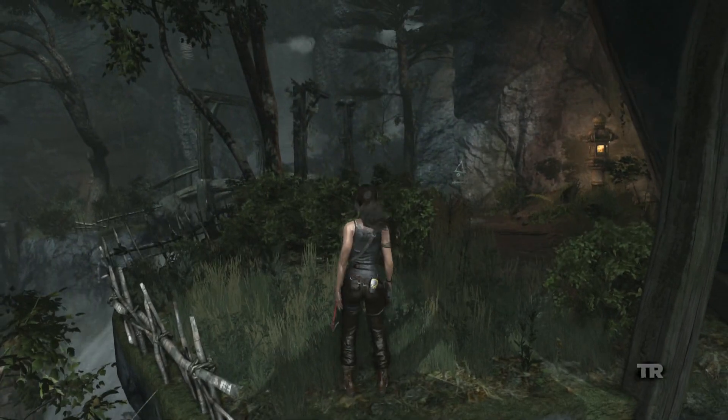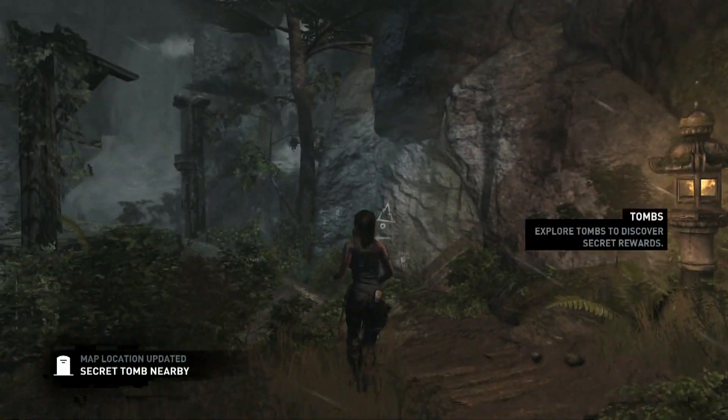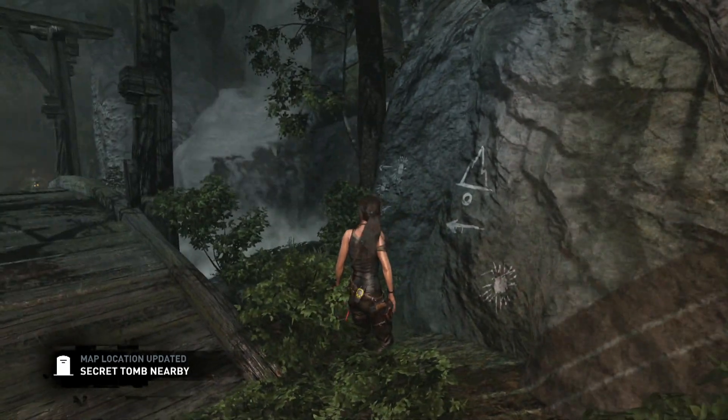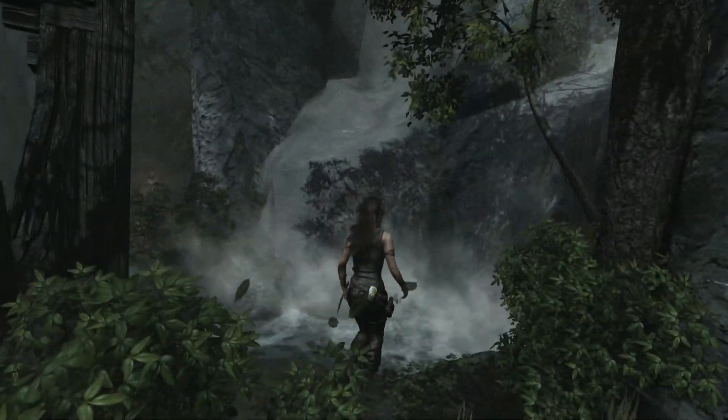I think there's a tomb... yeah there is. That symbol over there, this symbol here, indicates that there's a tomb nearby. And of course the pop-up just then with 'secret tomb nearby' is also a huge clue right there.